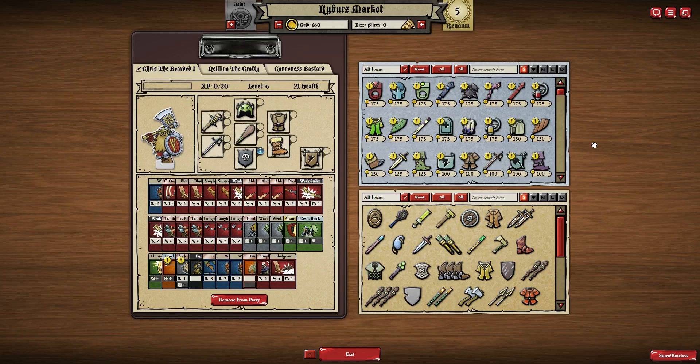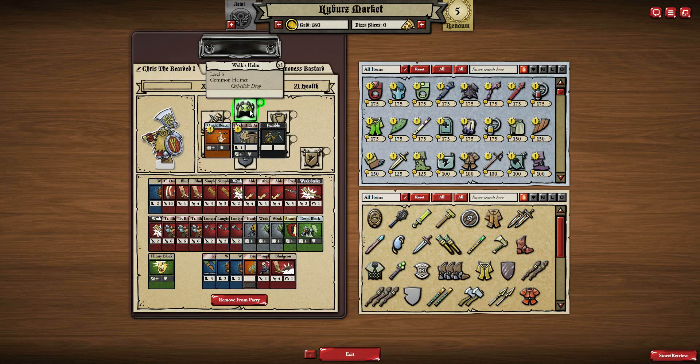Hello out there and welcome back to Card Hunter here on A Town Called Bastard. It's been a couple of weeks since I've played this game — we've had a bit of a pause — but back into it. I've done a little bit of grinding. The only thing that's happened is that Chris the Bearded has levelled up, which allows us to equip helmets.